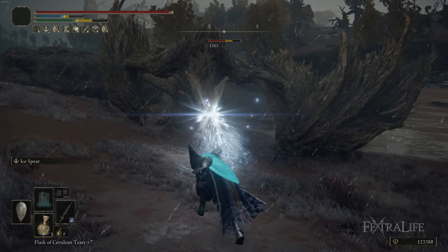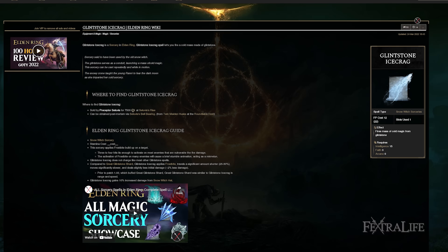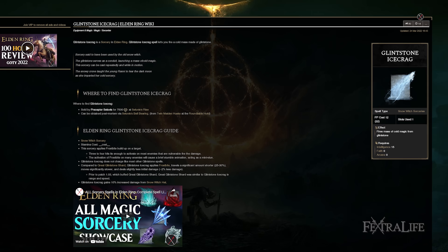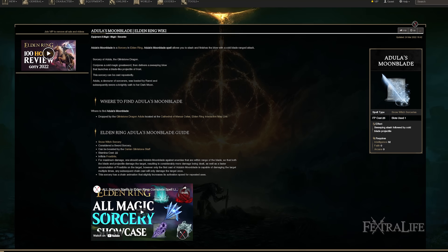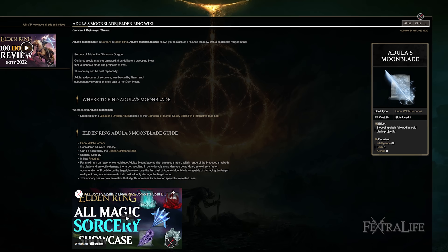Any other spells you want for this build are completely up to you. Glinstone Ice Crag just didn't do anything compared to Ice Spear, which is why I didn't use it. Adula's Moonblade is another one you can add to this build to have some sort of AoE, but I don't have it slotted here.